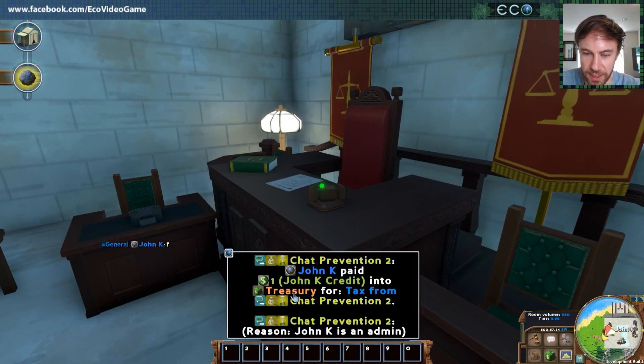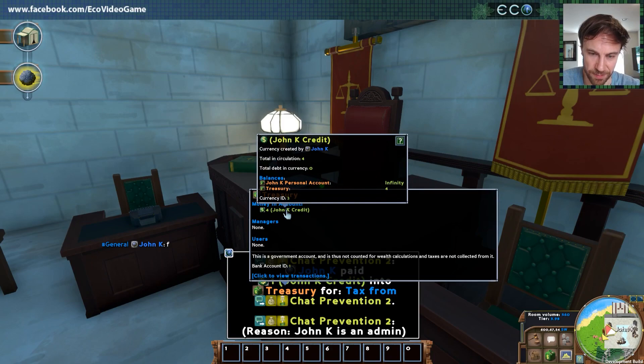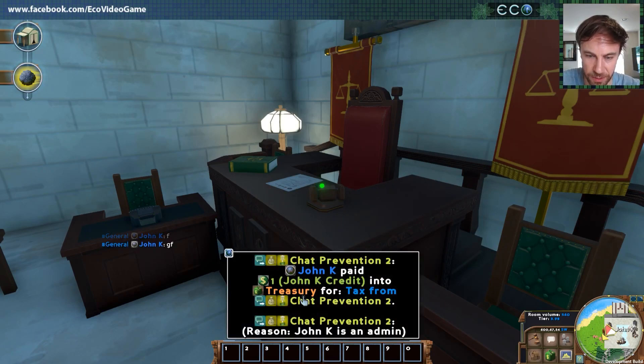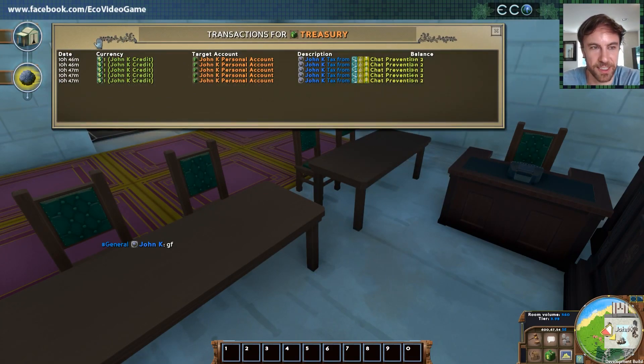So now let's take a look at that treasury. You can see it's got four John K credits in it — I paid four bucks in tax because of this really unfair chat law I've created. Let's look at the transaction history. You can see the transaction history for the treasury that I paid into — tax from, check for pension, then the balance. One of the things we did with ECO is all your banking records are public, so you can see everything that's happening in the world by default. That makes things interesting — people trying to hide financial dealings and stuff like that.